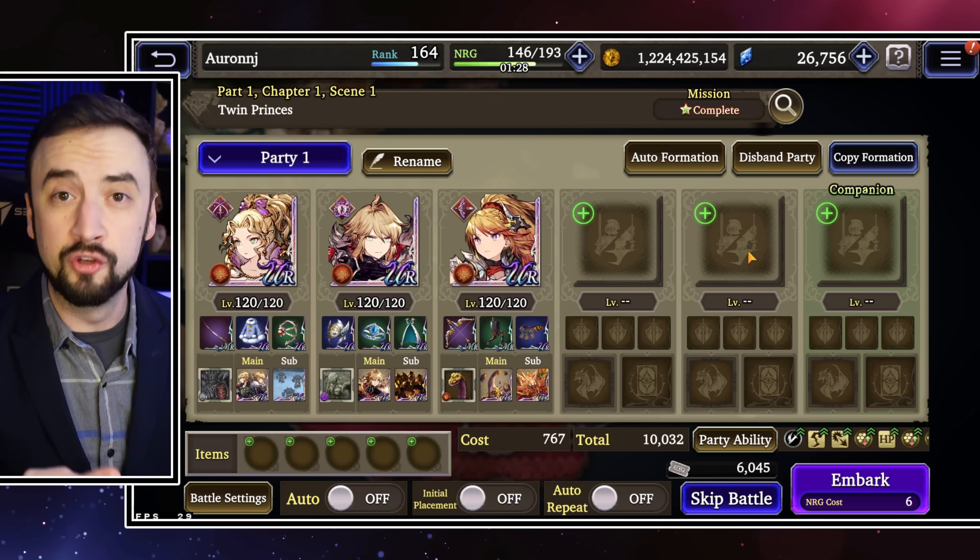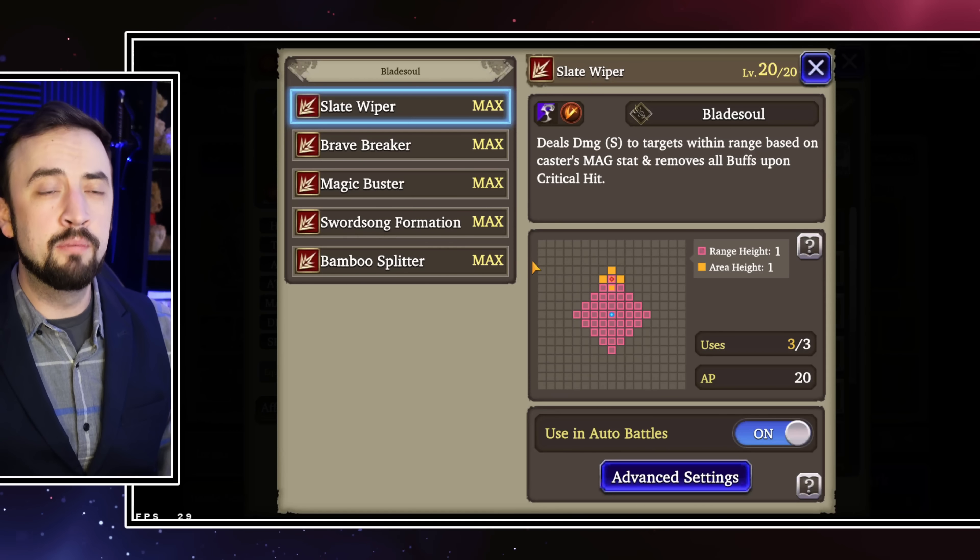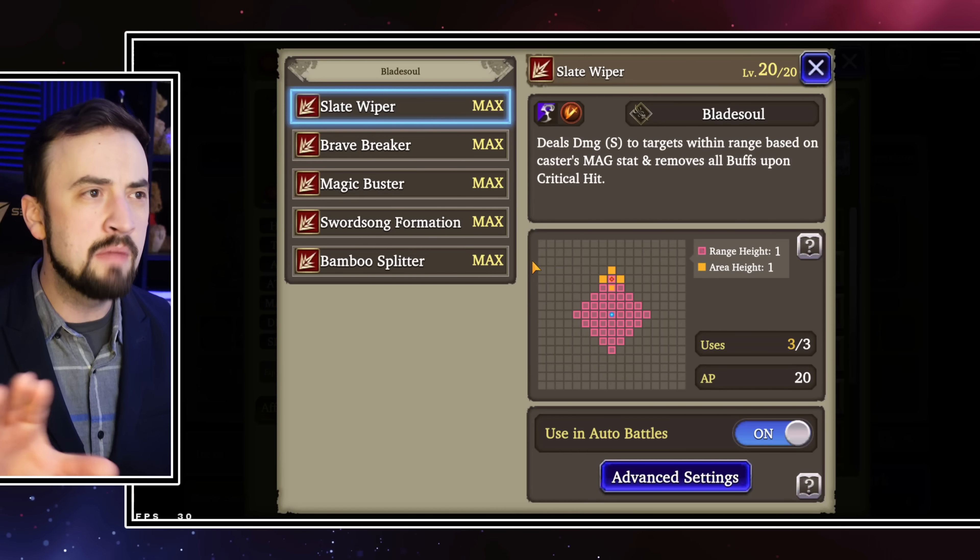How about main job and sub job? I think that Paladin sub job is what you run on her in 99% of situations — 99%, it's that good on her.